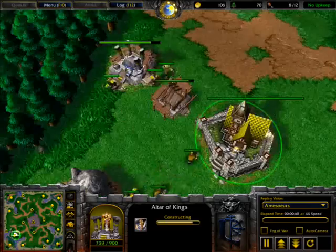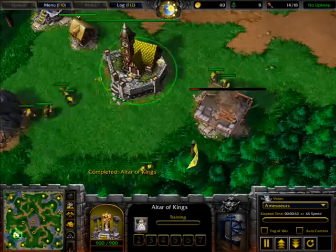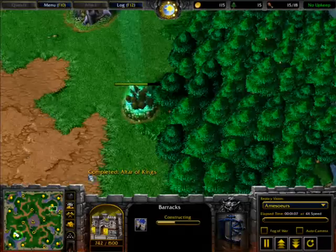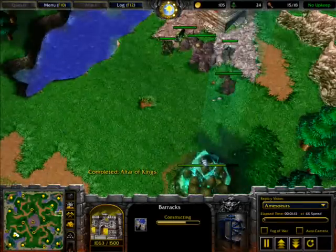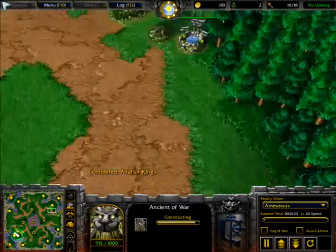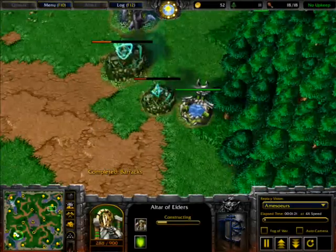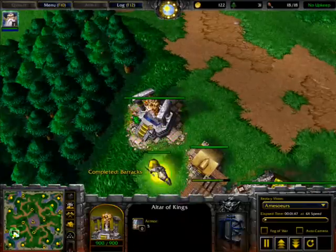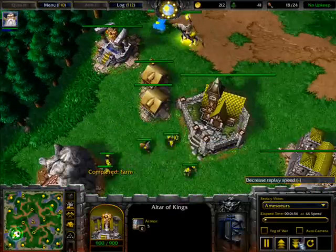He has placed two peasants over this Altar — he wants to get it built soon — and two peasants over this barracks as well. He sure wants to get his buildings up soon. This Ancient of War is almost ready and he has placed his Altar to build while his Archmage is almost done. The human Archmage is out here.